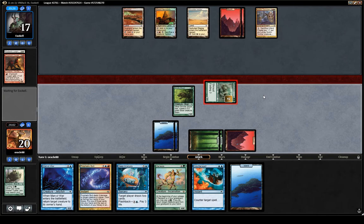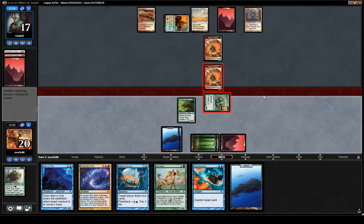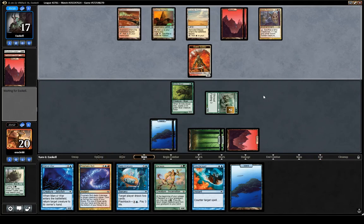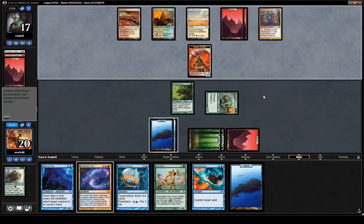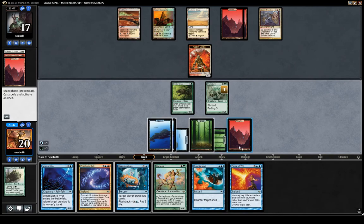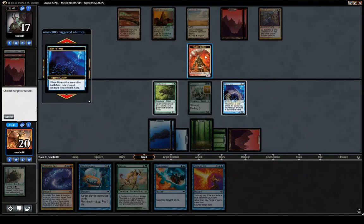I don't think we attack with Shot. At the end of the day this Blastoderm is gonna trade for one of their lands or one and a half of their lands. Force of Will — alright. Probably want to blow up the token with Mana War and attack with the squad.